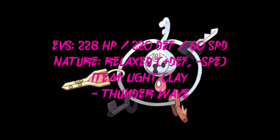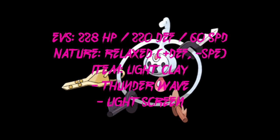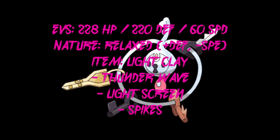Holding a Light Clay: Thunder Wave — not really Reflect, but Thunder Wave. Then we have Light Screen, and this is where the Light Clay comes into play. Its Special Defense is not as good as its Defense, so you're covering that base by having Light Screen. And then you have Spikes. This is basically where the Pokemon is supposed to be at its most useful — setting up Spikes.